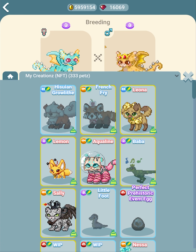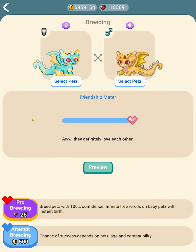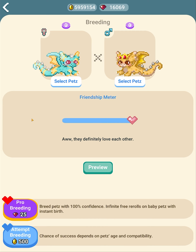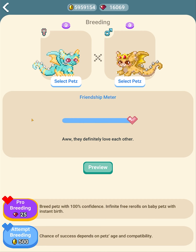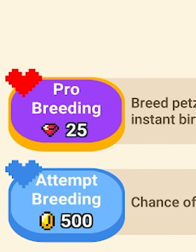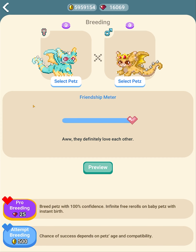By opposite gender I mean it can't be the same gender. The next thing is the friendship meter — your pets can be out at the same time to fill up that meter, and the higher it is the more likely you'll get more babies or your breeding won't fail. That has to do with the regular Attempt Breeding button, where it says chance of success depends on pets' age and incompatibility.